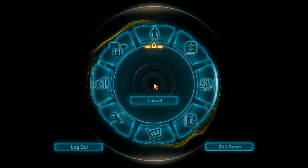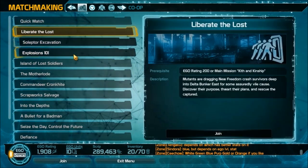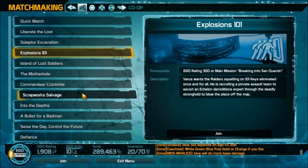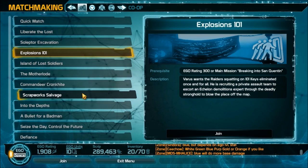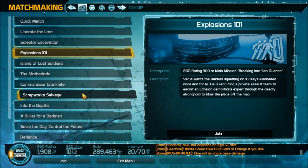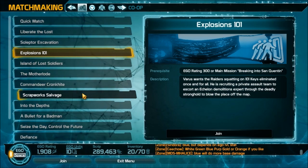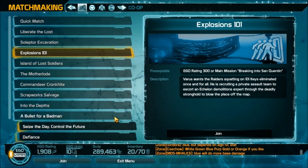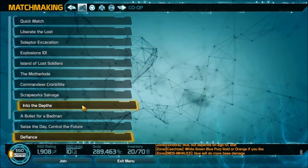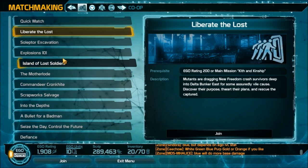To get to these co-op maps, hit Escape and go to Matchmaking. The maps will be listed there. Throughout each map there are three data recorders scattered around; if you pick up all three and complete the other objectives, you'll earn the skin. You get it automatically the moment you complete all the challenges — you don't have to go anywhere to claim it. It will be directly in your Appearances for you to equip. It doesn't provide bonus armor — it just changes how you look.